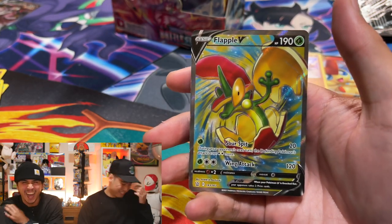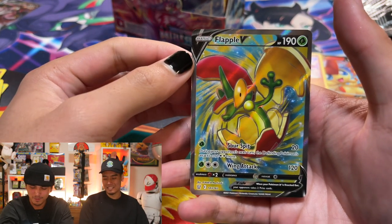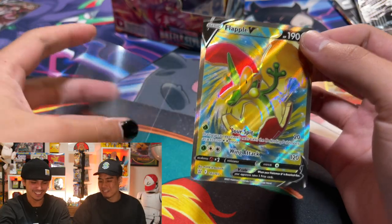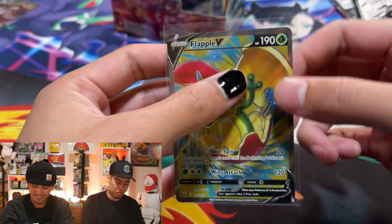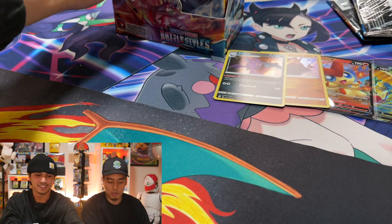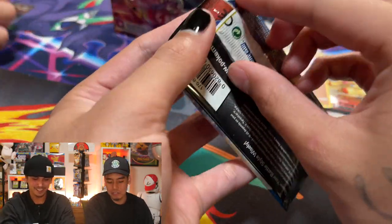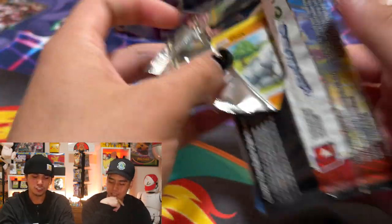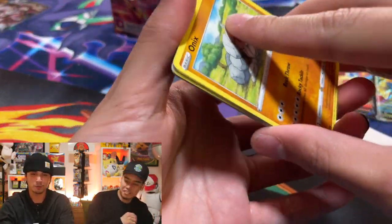Oh my god — is it a Tyranitar? No way... you trolled us so hard. We'll take a full art Flapple — not the full art you want to see from this box, but a full art you're definitely gonna see. Hopefully there's another one. Flapple, you can go under the big team. The V-Maxes are full arts too so I might still win. I'm gonna change the tides right here though.